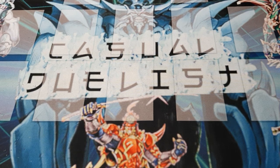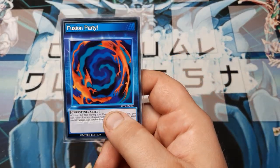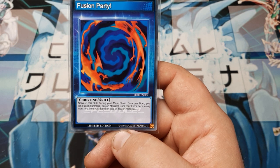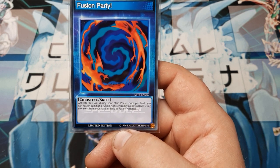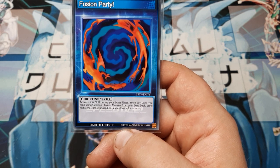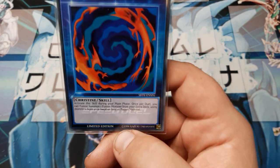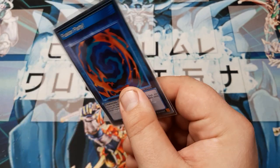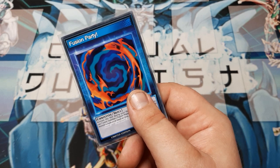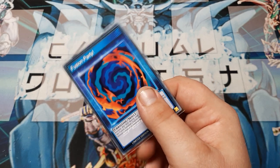So let's get you guys a deck list. First things first, you've got to use the Christine skill, Fusion Party. Now take note — mine is not the errated version, it's the original printing. Activate this skill during the main phase: once per duel you can fusion summon one fusion monster from the extra deck by discarding one card and using monsters from the hand and field as fusion material. You do have to discard a card even with the older version — basically turning one card in your hand into the Polymerization spell card. That's why this is so good.